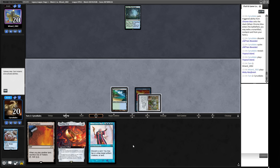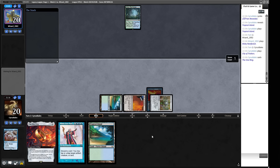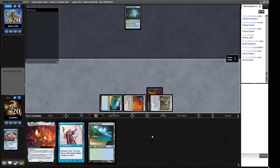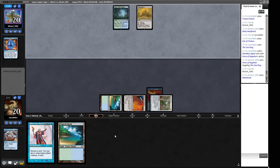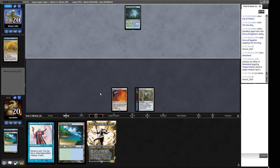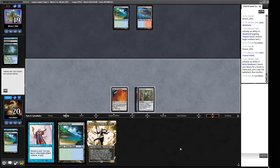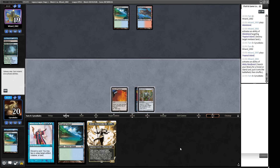Our opponent has a bunch of counterspells and aggressive threats. We try City of Traitors into the One Ring — it's acceptable since their counter magic isn't Daze, we just have to play into it and hope. We don't have cantrips to improve our hand over several turns. Then the One Ring gets stopped and our Tropical Island gets Wastelanded — another reason why it's important to move fast. We identify an Atraxa or Grand Unifier line and try to hold up until we find Show and Tell.